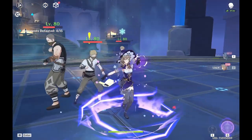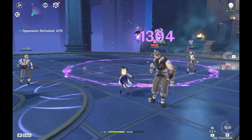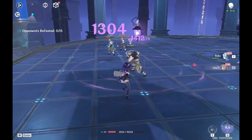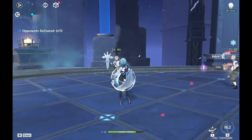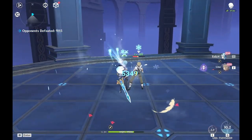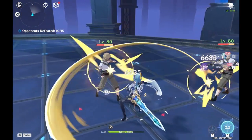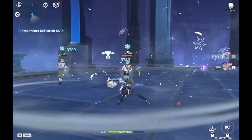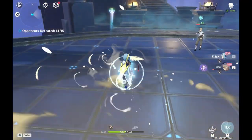Here we have Lisa. She's a free hero, so it's a bit annoying they put her in these test runs. But Eula takes care of it pretty easily. She was a very, you know, fun character. Very heavy swings.